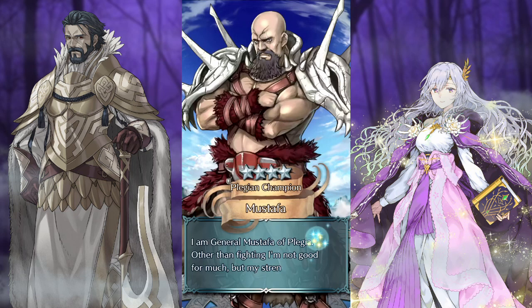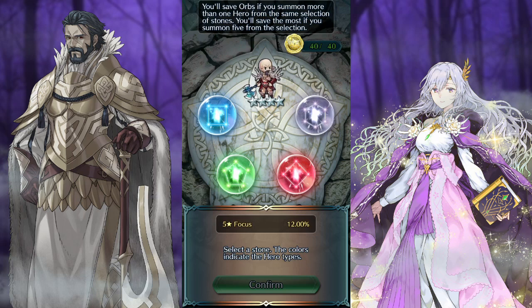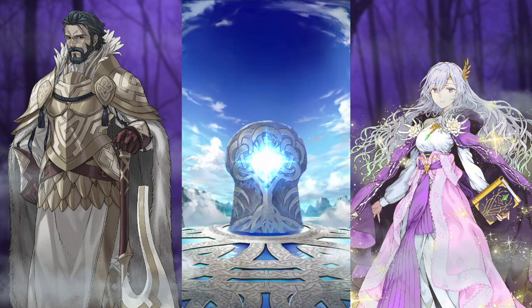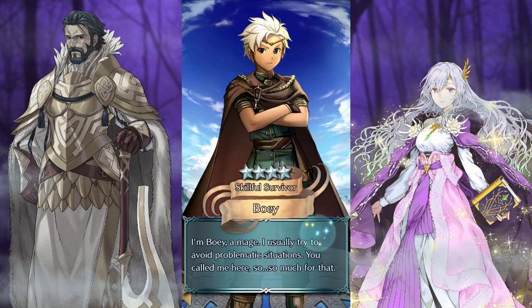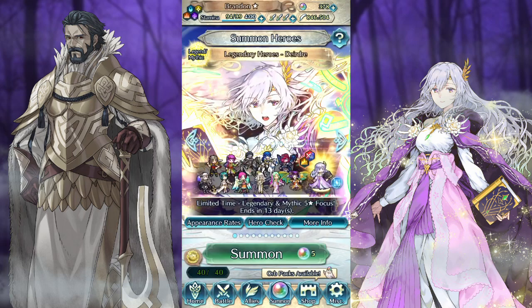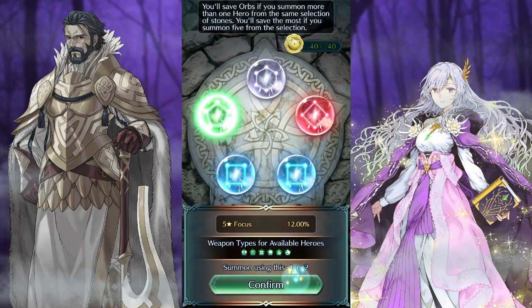I can't decide if this is more or less demoralizing than if this was actually my Byleth pulls and I just went that entire time with no Byleth and no Xander. The Echoes characters are only supposed to come and save me when there's no green orbs — that's the only time.